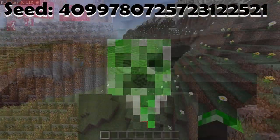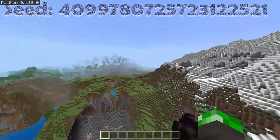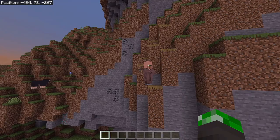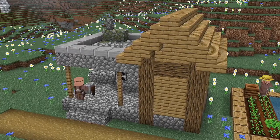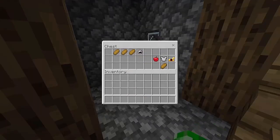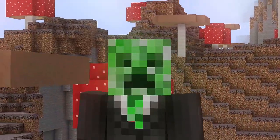Let's start with the spawn in this seed. This seed spawns you in a plains biome right next to a jagged peaks biome. There's also a mesa right next to that. If you go to these coordinates, you can find a village, and in this village you can find a blacksmith, which makes going there pretty worth it. The blacksmith has a chestplate and a helmet, so half a set of armor, and there's food which is pretty useful. You can find even more of that with the haybales lying around too.